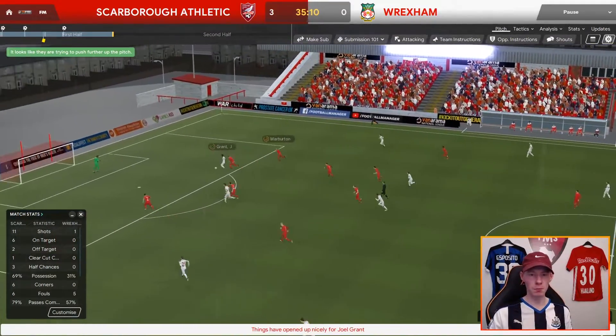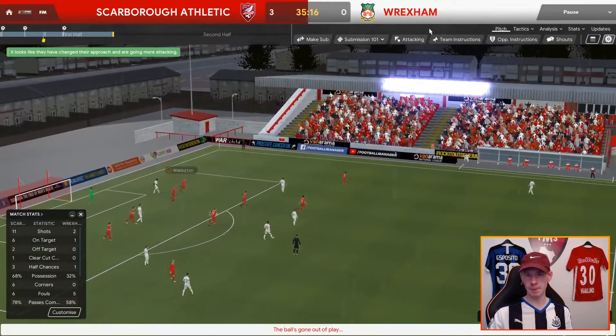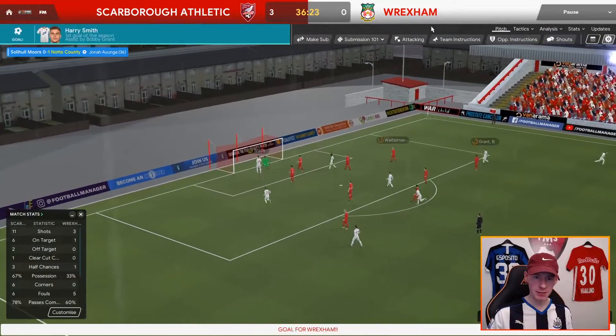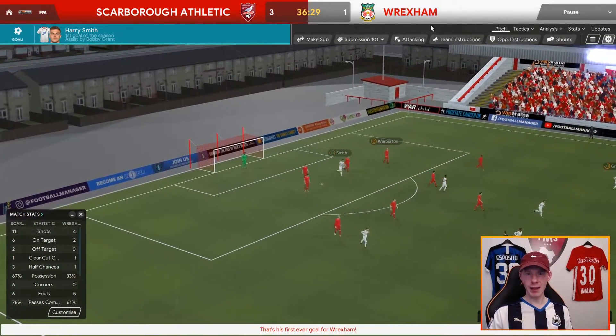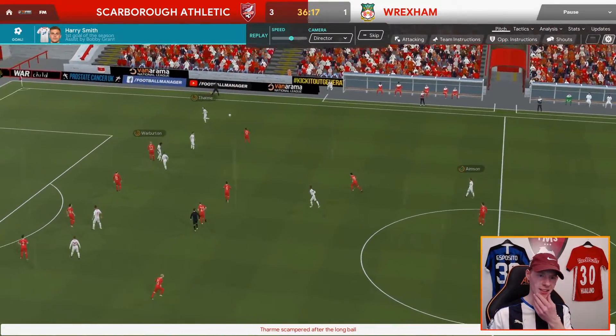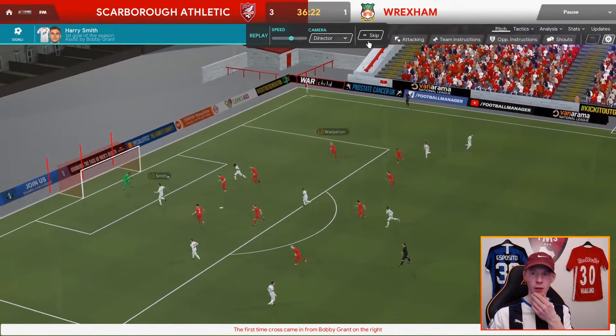Wrexham are in behind and Grant Smith scores — 3-1. That's where the higher line is definitely not working. We mentioned playing the offside trap but we've done a terrible job of it. They all tried to step up and you saw what happened.